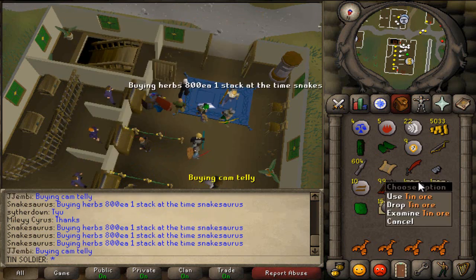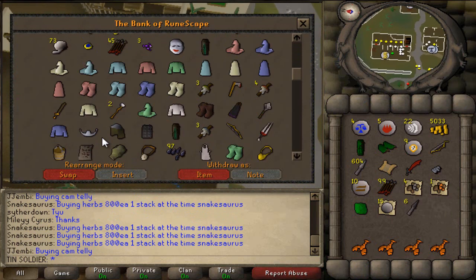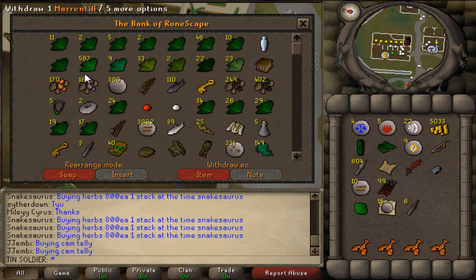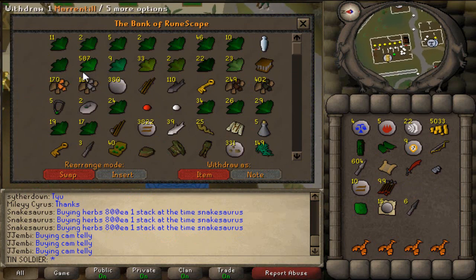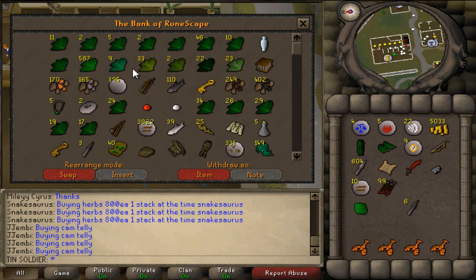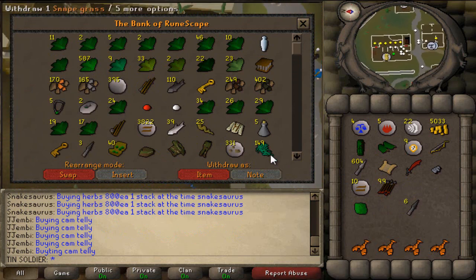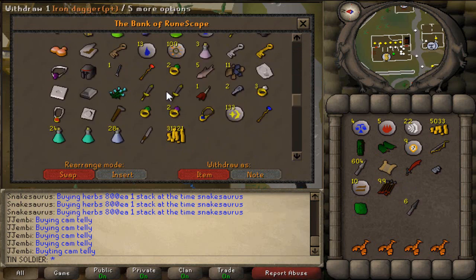Going back to tin ore and copper ore and all that kind of stuff, it does kind of add up. If you look in my bank from doing this, I have 170 copper, 165 tin — that right there is about 20k. I sold a bunch of my pure essence before, but I had like 4k pure essence, which ends up being like 12k or something like that. It makes you a bit of money on the side, plus you can get really lucky with clue scrolls and make a ton of money, like 400k.